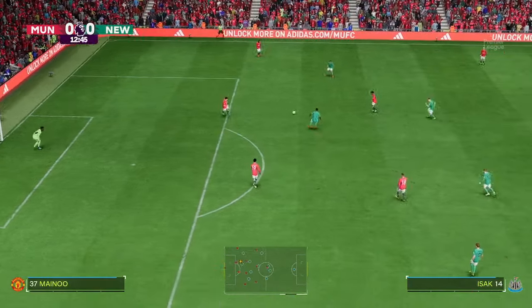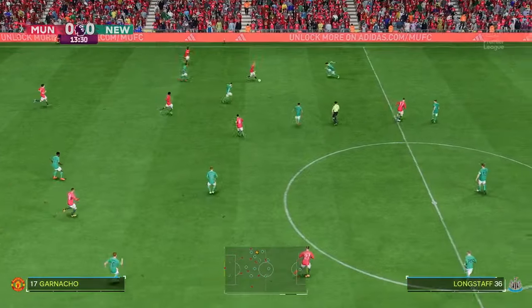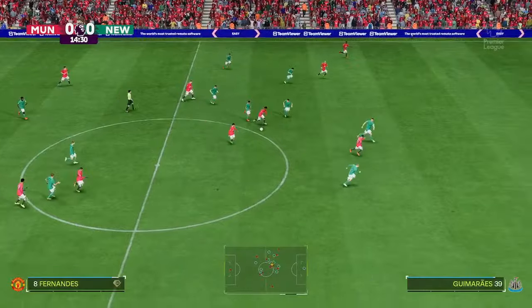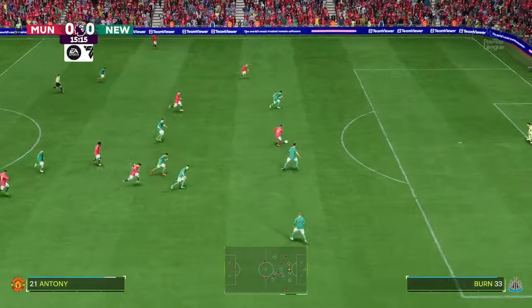This is today's Newcastle United line-up. It looks like a 4-5-1 or a 4-2-3-1. This can be quite an attacking line-up with the three progressive players behind the lone striker.